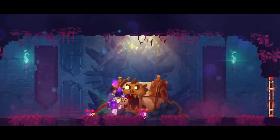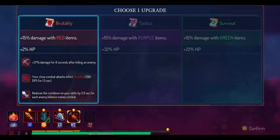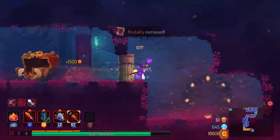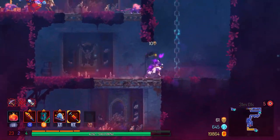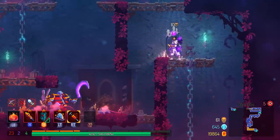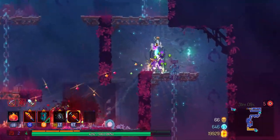Here we are just getting cursed in the graveyard. I made sure to leave a bunch of enemies around so I don't have to carry the curse to the next biome. I intentionally left some enemies in this door so I can kill them later to lift the curse, because if I were to carry this curse into the caverns, the caverns is a much trickier place to lift curses so I'd rather do it in the graveyard.